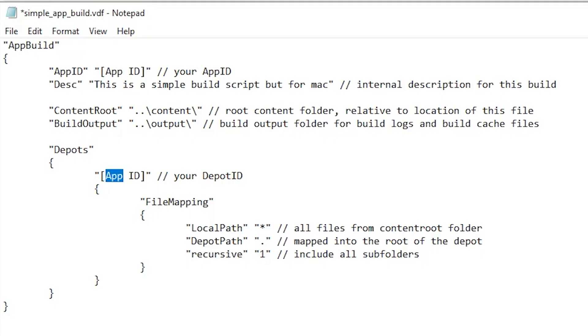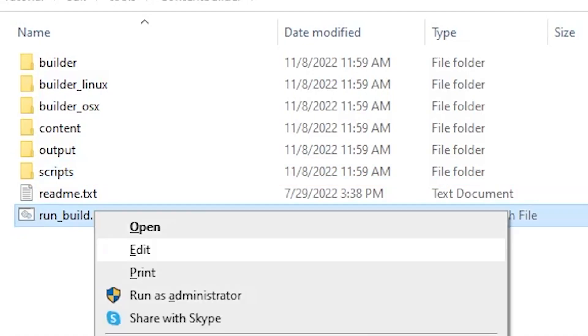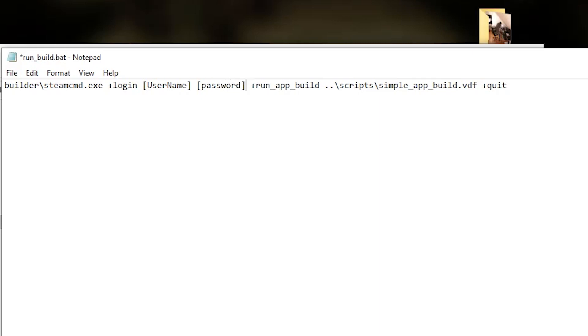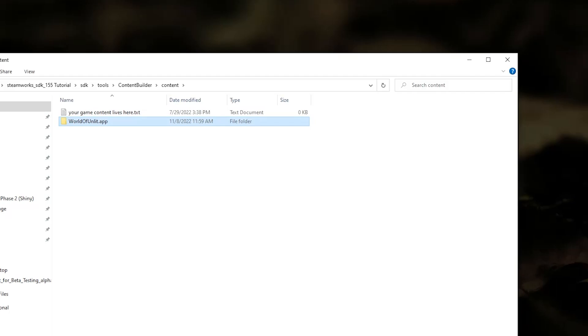Create a depot and paste the depot ID here. Don't forget to publish your changes on Steam. Edit this file and paste in your username and password. Save the file. Now put your game files into the content folder and double-click the file.